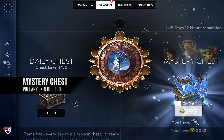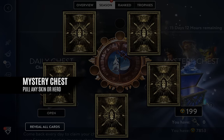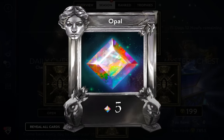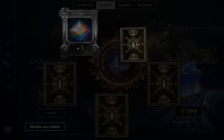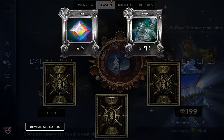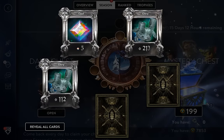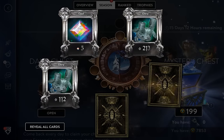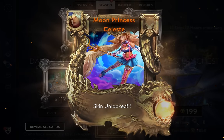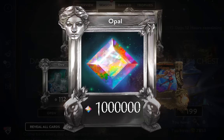The new mystery chest has everything you want, and anything can happen. This new chest contains every hero and skin in the market, and you have better than a 1 in 3 chance of getting a hero or skin with every turn of a key. There's an extremely rare chance also of hitting a 1 million opals jackpot. Other mystery chest loot includes opals, glory, essence, boosts, and mystery keys. Get your keys now. The new chest in Vainglory Update 2.0 has everything you want, but what you'll get is a mystery.